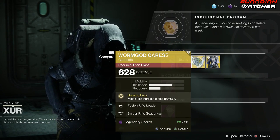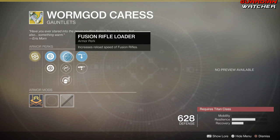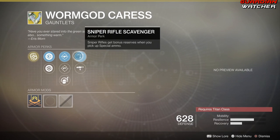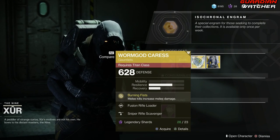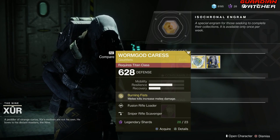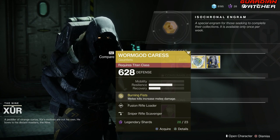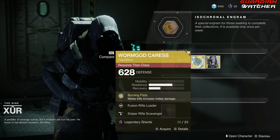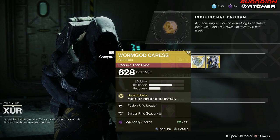Next, we've got the Worm God's Caress. The intrinsic perk on this is Burning Fists, which means melee kills increase melee damage. Then we have Fusion Rifle Loader, Hand Cannon Loader, Impact Induction, Sniper Rifle Scavenger, as well as Machine Gun Scavenger. This is a good exotic to use in PvE as well as PvP, but I do feel like there are better exotics to use in PvP. So I'm definitely going to give this a 2.5 to even a 3 in PvP, but definitely a Tier 2 in PvE.